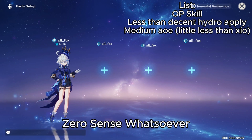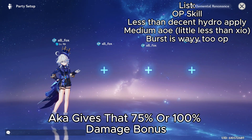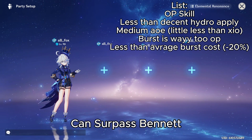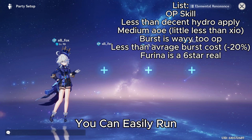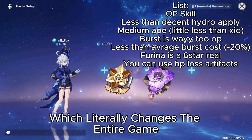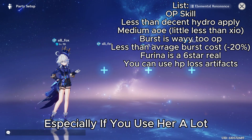Her skill damage does an unfair amount of damage while eating your HP, while putting Hydro on enemies with some medium AOE. Her burst makes zero sense because of how overpowered it is — giving 75% or 100% damage bonus with an energy cost of 60, allowing for crazy buffs that can surpass Bennett. Because of that HP drain, you can easily run artifacts that have effects related to losing HP, which literally changes the entire game, making that one domain for Golden Troop extremely valuable.